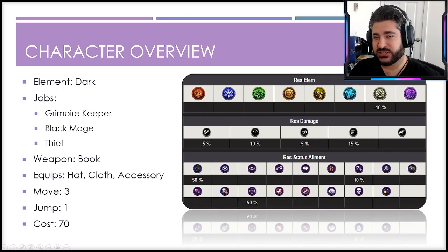She's a brand new dark unit with the unique main job Grimoire Keeper, plus Black Mage and Thief sub jobs. She equips books, hats, coats, and accessories with a move of three and jump of one. As a cost 70 unit, she's one of the cheaper UR costs we've gotten in a while, and she is an exceptionally good cost 70 unit. From a resistance perspective, 15 to missile is her highest, 10 to pierce, 5 to slash, and 0 to magic resistance — noteworthy and something to keep in mind.